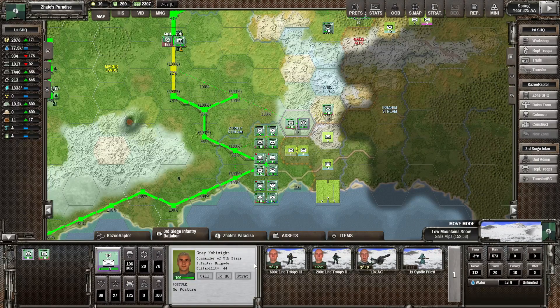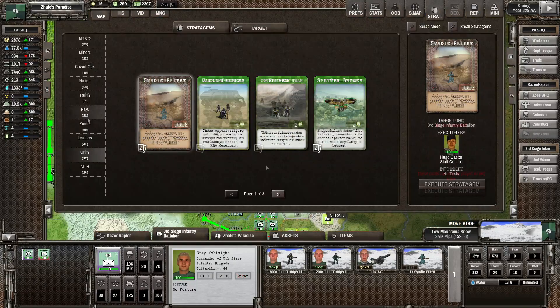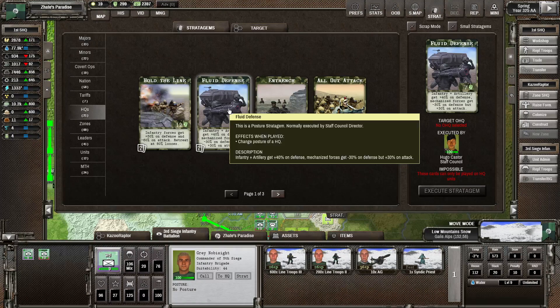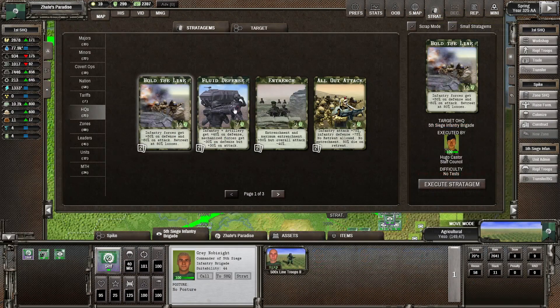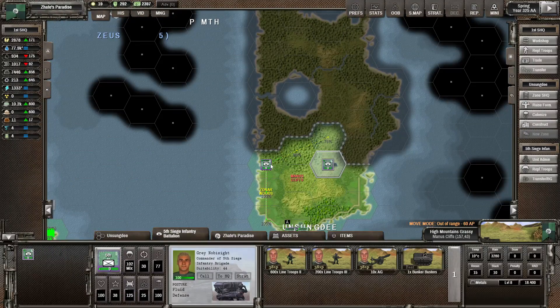This one doesn't have an offense right now. Loot defense: infantry and artillery get plus 40% on defense, mechanized forces get minus 30% on defense but plus 30% attack. I'm going to go for that one — this is the siege infantry, so it's just infantry artillery anyway. We need to go for the headquarters with fluid defense, which should make the troops over here perform better as well.